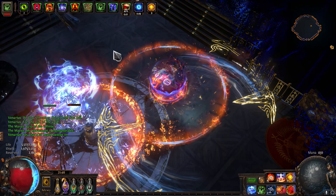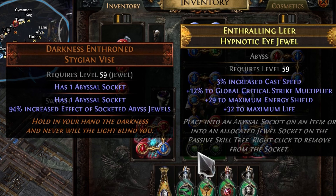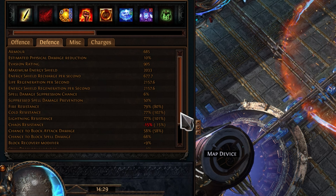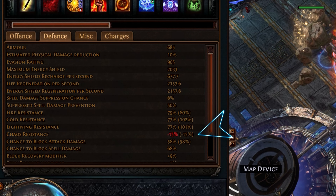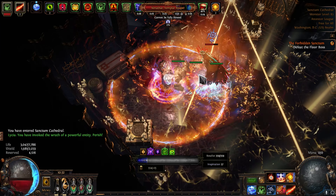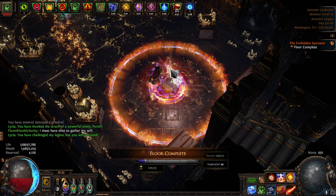Lastly, for the belt, we go for a well-rolled Darkness Enthroned to slot in a couple of nice maximum life, cast speed, and crit multi abyss jewels. A rare leather belt with lots of life and resistances works in a pinch. A quick note when buying gear: always make sure you have enough resistances to be capped. I personally ignored Chaos Res since I mostly used this character in the Sanctum where Chaos damage is not much of a concern, but if you plan on primarily mapping with this guy, don't forget about Chaos Res — you will die a lot without it.